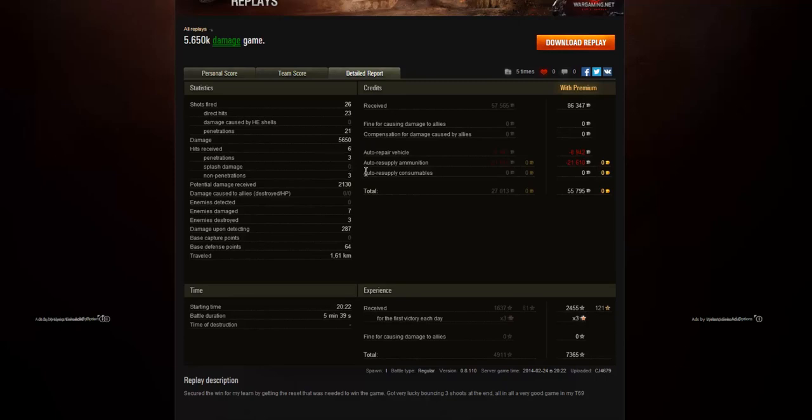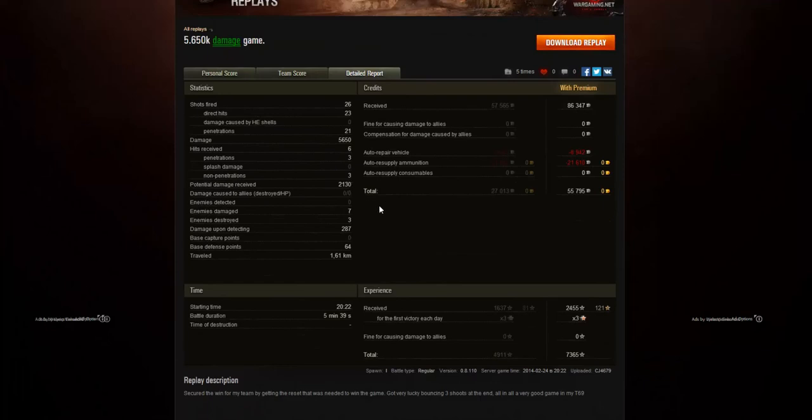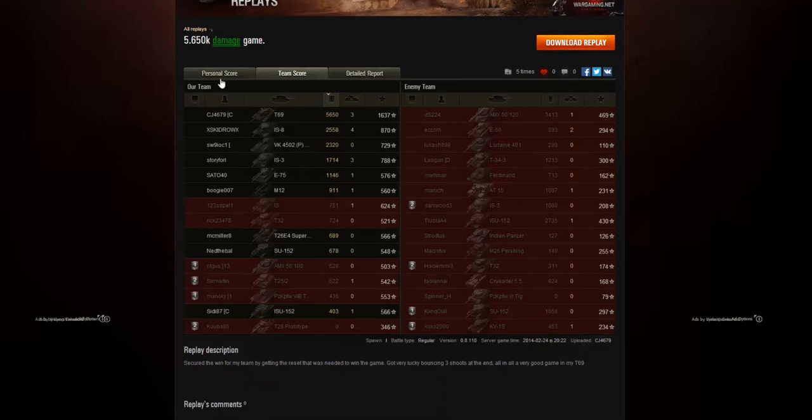In the detailed report: he fired 26 shots, of which 23 hit and 21 penetrated, which is impressive considering he was firing a lot on the move. He dealt 5,650 damage — really a lot for a medium tank. He received 6 hits of which only 3 penetrated, so 3 bounced. He was really lucky, but also showed good skill in angling his tank. He received 2,130 potential damage — nearly twice his HP pool. He damaged 7 enemies, destroyed 3, and picked up 287 spotting or tracking damage. Thanks a lot CJ for sending it in.